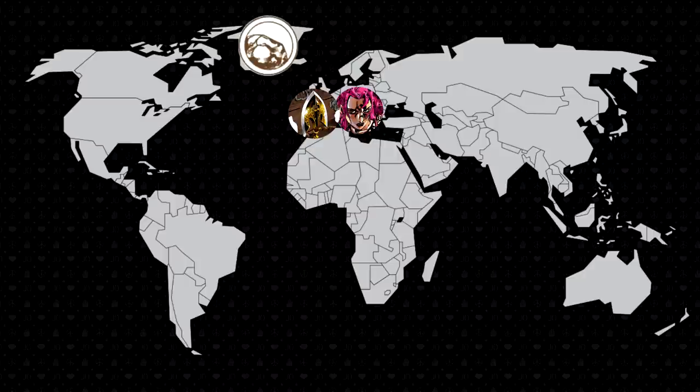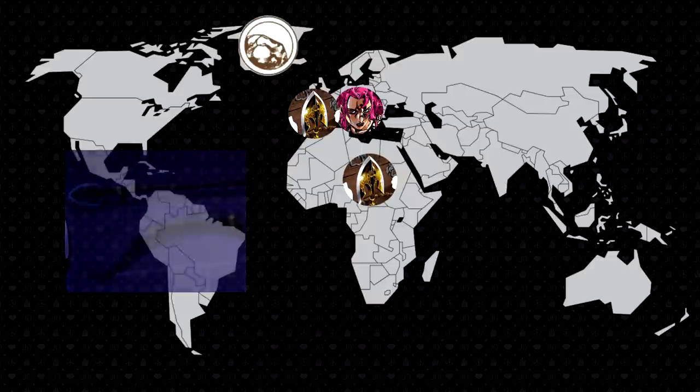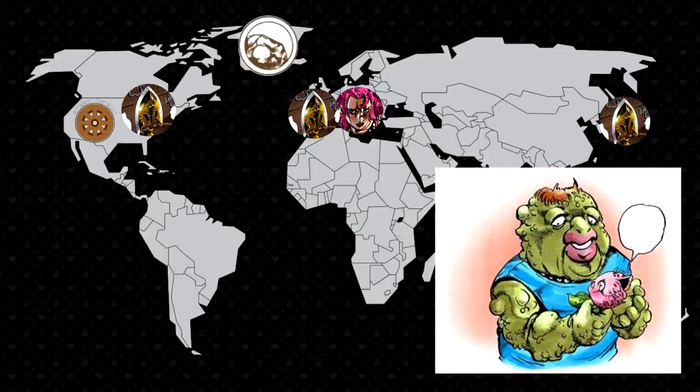Of the five arrows Enya purchased, one was used to awaken Dio's stand, The World, spreading a curse among the living descendants of Jonathan Joestar. It is likely that this is the arrow we see on the wall of Dio's mansion in the anime adaptation. It was likely recovered by the Speedwagon Foundation after Dio's death.